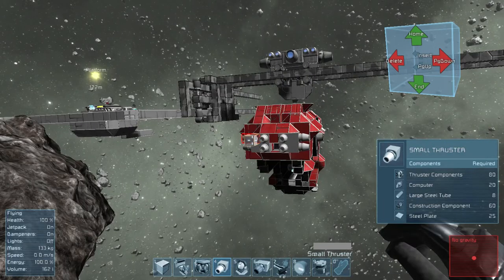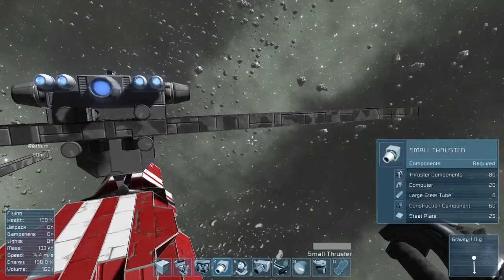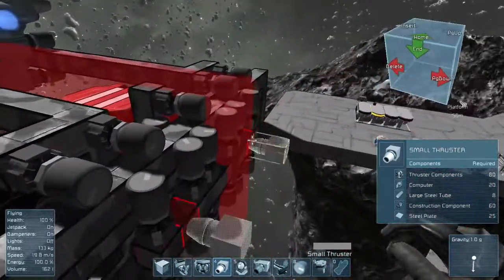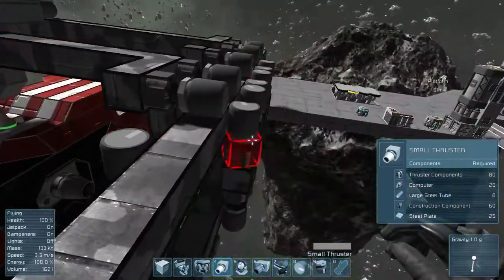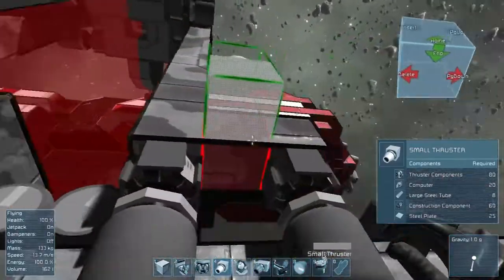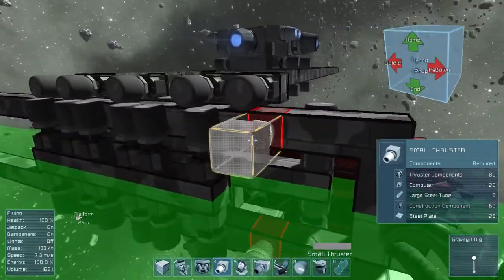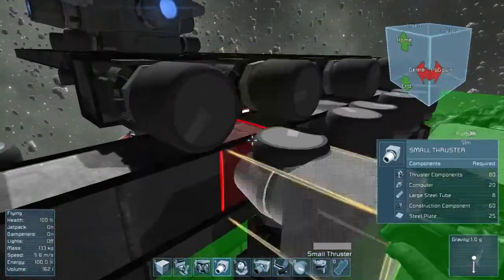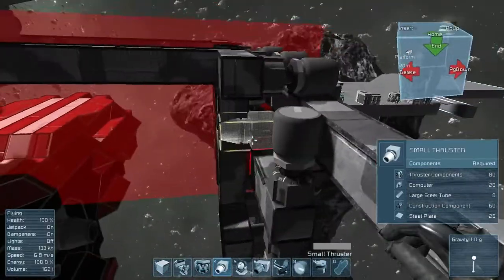Sorry for the abrupt cut. I finished the video before I actually explained any of this - I was working on the assumption that everybody knows what I do, which isn't always the case. As you probably figured out, it's rotors with wheels on them. One thing I noticed was that you actually have to turn the rotors on for this to work properly. Just having them at zero RPM with zero braking torque still makes them brake somewhat if they are on - I'm not sure why. So they have to have zero braking torque and be turned off.